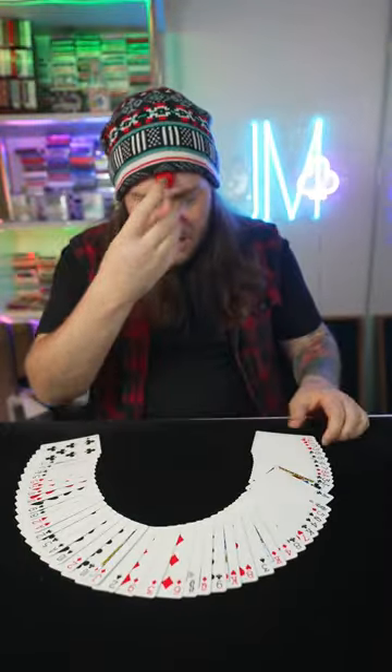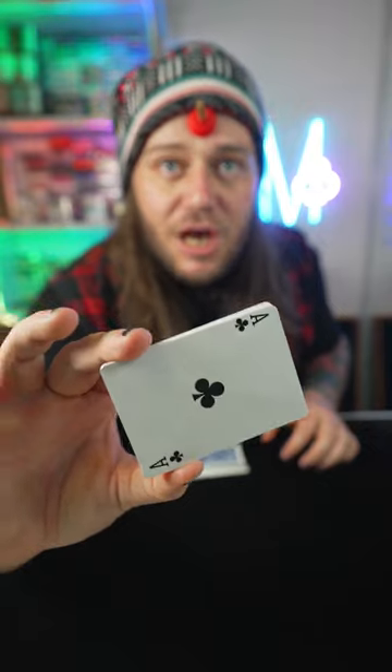Alright guys, got a nice quick one for you here with 52 playing cards and this adorable little plunger. I'll stick him right there so you can keep your eyes on him. And now we just need a card selected at random. In this case, it's going to be the Ace of Clubs.